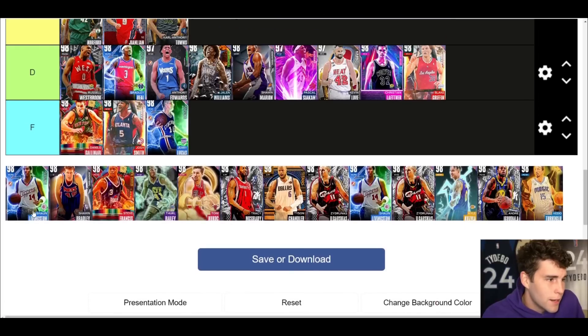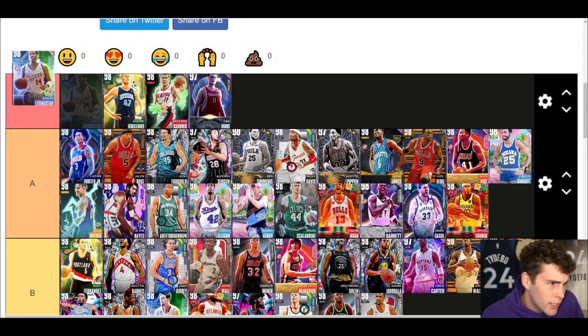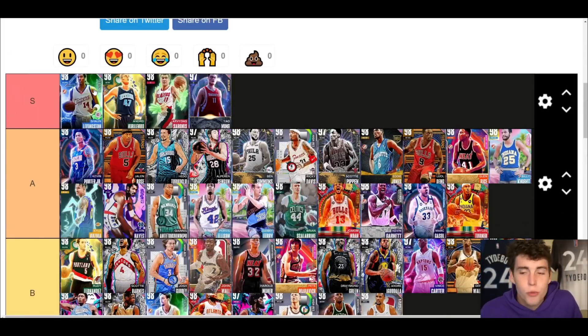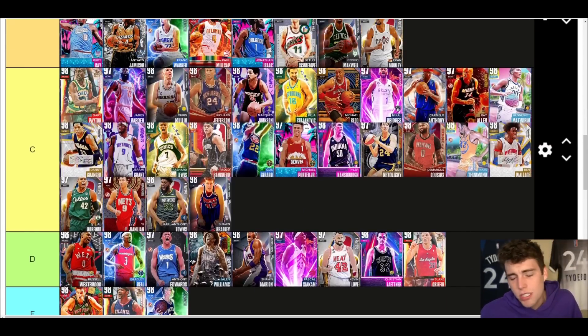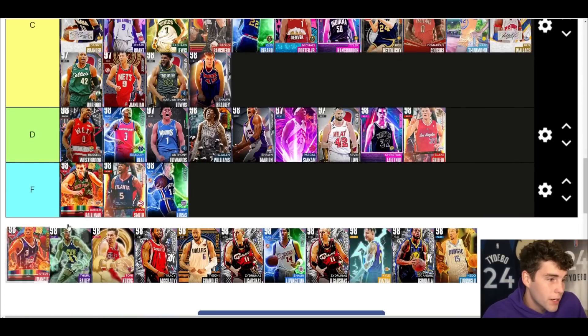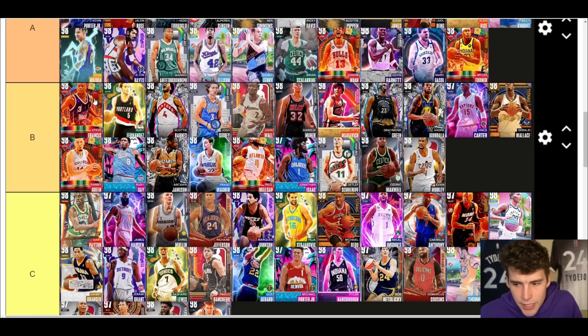Shaun Livingston is S tier — no doubt about it. An absolutely incredible reward that we got for MyTeam Unlimited. Sean Bradley — I'm putting him at the same C tier because he's still a giant in a game where you need giants to compete, but he's just so slow. Steve Francis — B tier. He's undersized but he dunks on everybody. I just wish his release was a little bit better — it leaves that little bit to be desired.